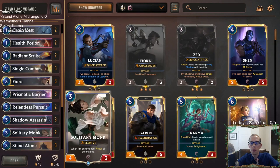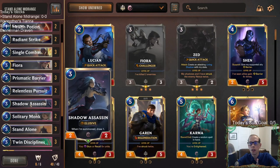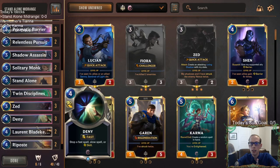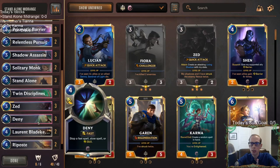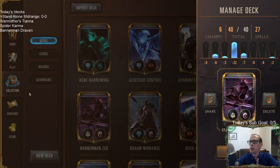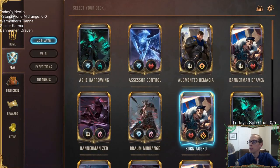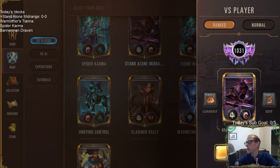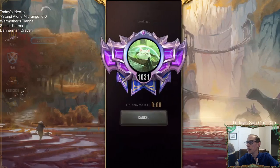We don't always have our champion pieces, so we have secondary creatures: Shadow Assassin, Solitary Monk. Blade Keeper makes our first-ones bigger also. That's what our deck's all about — a fun and very powerful one, but definitely a tricky one to play.